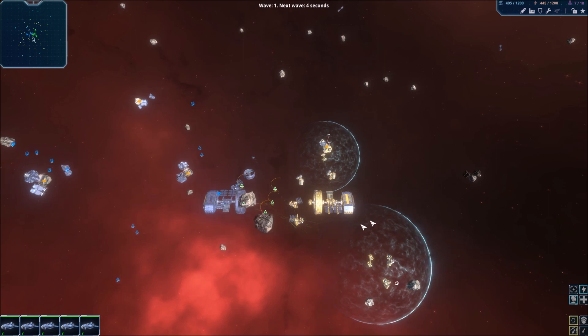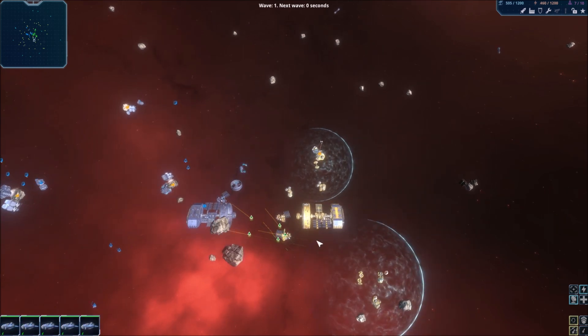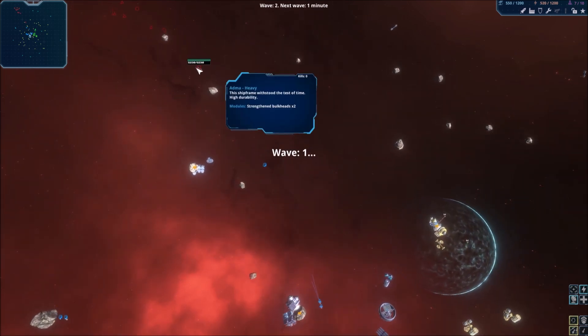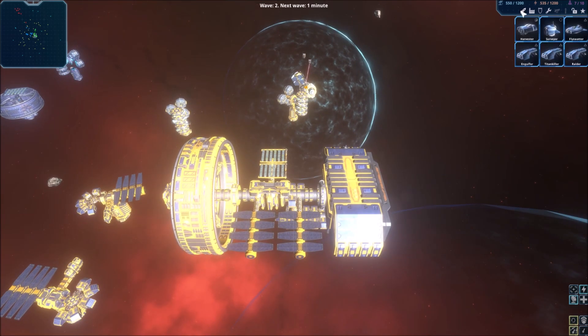I'm gonna have five light Corvettes. Let's see if that's enough for wave one. Oh, here we go — they're coming in. Oh yeah, they have a heavy. So we do need some extra stuff. Maybe build some platforms?